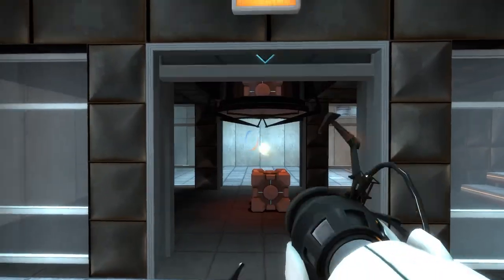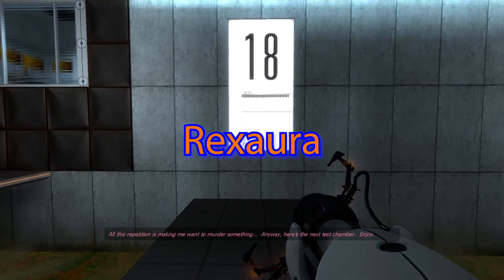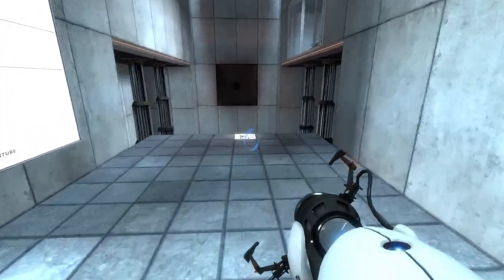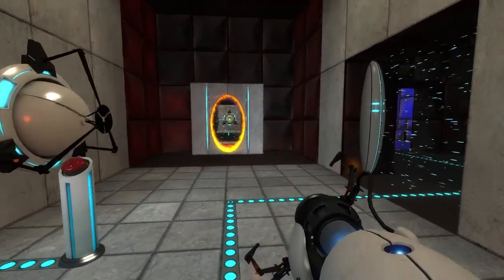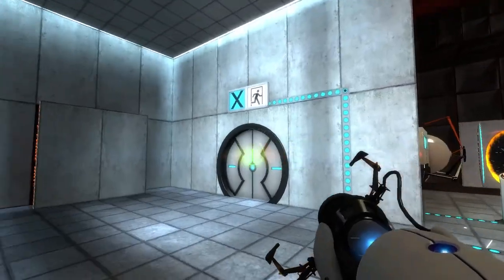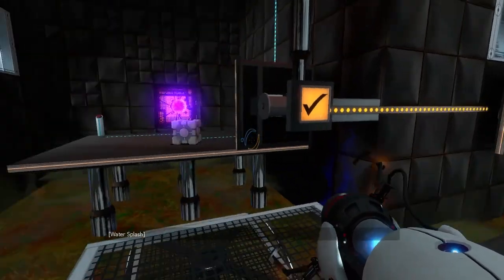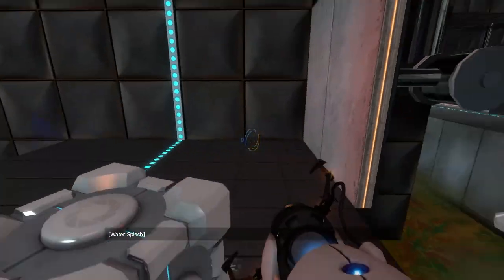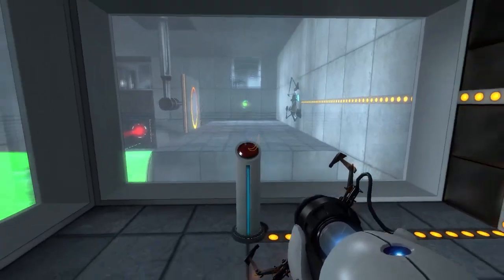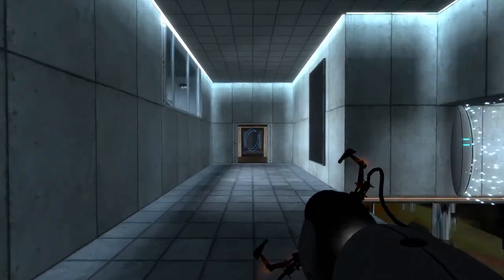The cool thing about Portal Pro is that it has a sequel, which leads us right into Rexara. Rexara is one of the best Portal mods out there. The puzzles are amazing, it makes great use of energy pellets, and is actually the only Portal 1 mod on Steam itself. This mod really gets you thinking and can actually get really hard at times. And something good about it is it doesn't have the issue of Portal Pro, which had random difficulty spikes. This mod would get a perfect 10 out of 10, but the only problem is that there's basically no escape sequence.